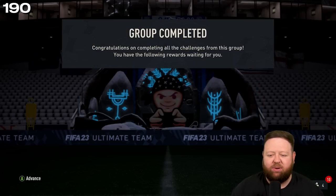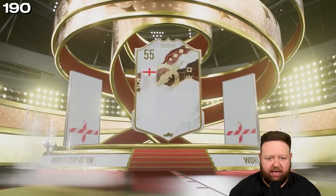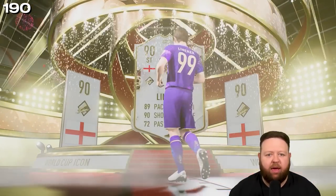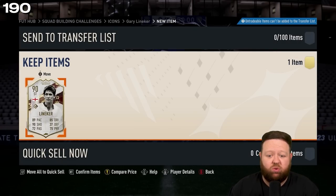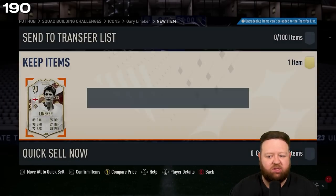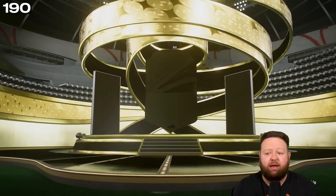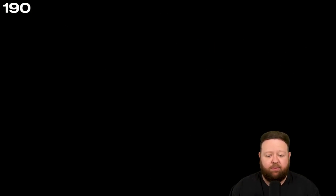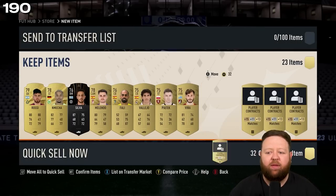Is Gary Lineker — that's the one! I put a tweet out about this the other day. This 90-rated Lineker SBC is less costly currently than a 90-rated player on the market. So if you're doing an SBC and want to get an icon in your squad, this is about 50k and 90-rated players are about 60k. You've probably got some of the fodder in your club already. You get four tradable packs back — not the greatest, but you're going to make some coinage back.